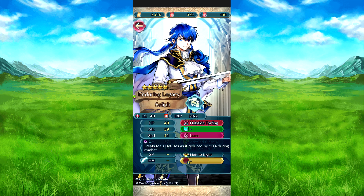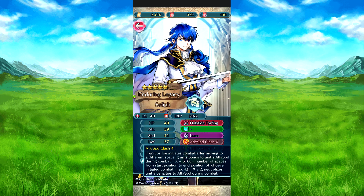We also have Luna Chase, which reduces the foe's effective defense and res by 50 percent during combat. The attack speed class four version has been covered — it's essentially the attack and speed version of that scale.